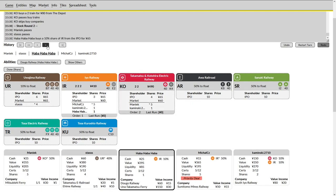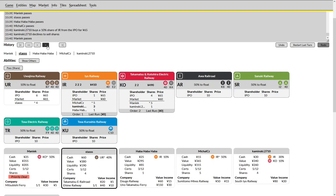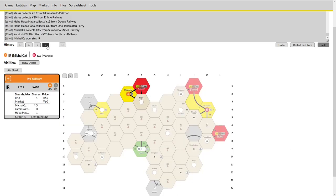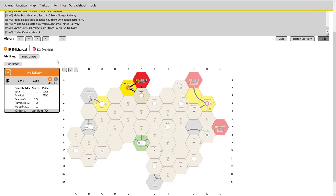If the UR is able to float, one of these companies — the IR or KO, potentially both — will be able to buy in their privates for an early buy-in. That's terrible news for players like Haba Haba who are sitting on income and likely locked out of any presidency. Maniac is passing. Stas does not have the money for a share. Haba does buy his first share of the IR — that company will have the highest revenue in the next operating round. It looks like we will just pass through the first stock round.